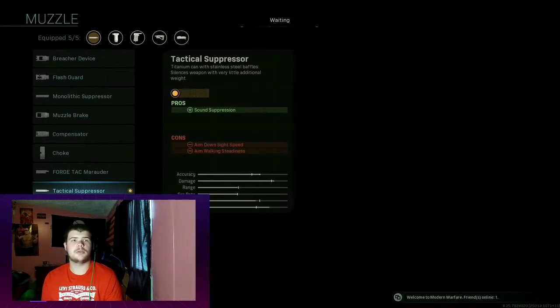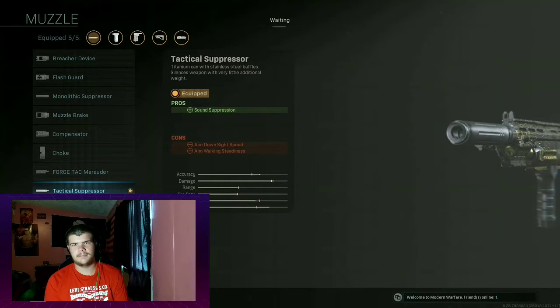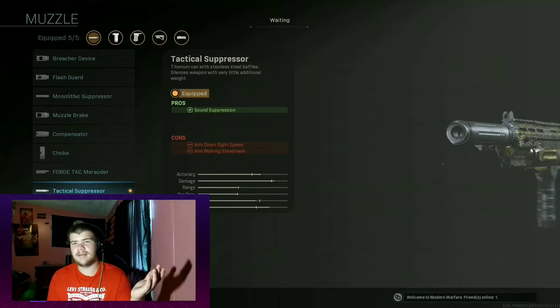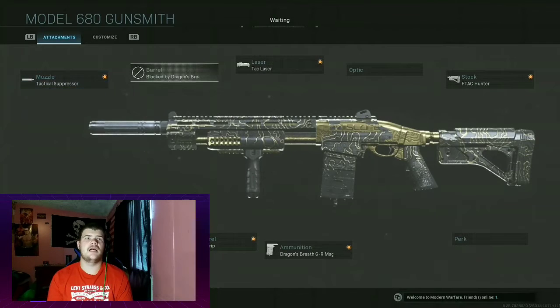First off, I use the tactical suppressor because it adds sound suppression, and you just lose aim down sight speeds and aim walking steadiness when you aim down sights with a shotgun. If anybody said they do, you are a liar — unless you're using the 725 with the choke. But normally you never aim down sights with a shotgun, so you really don't need any of that.